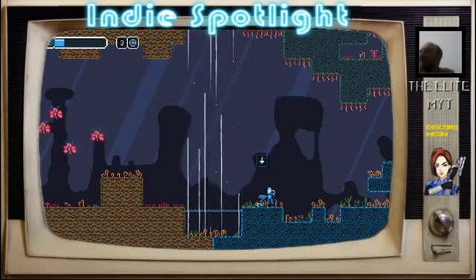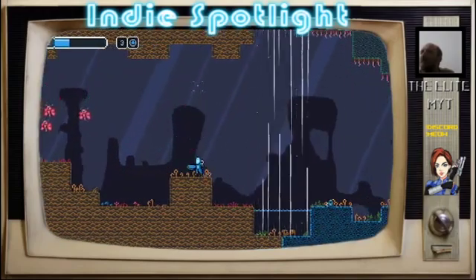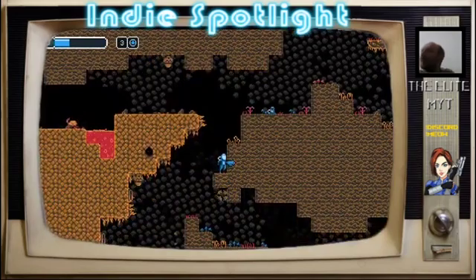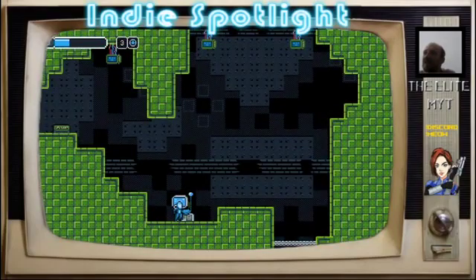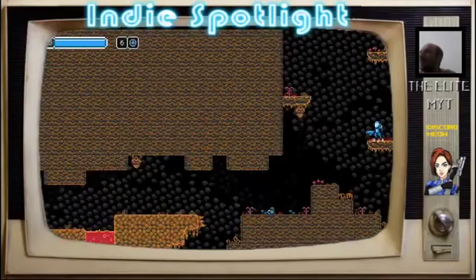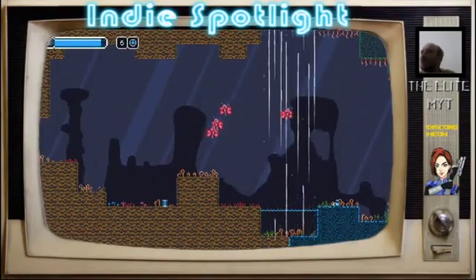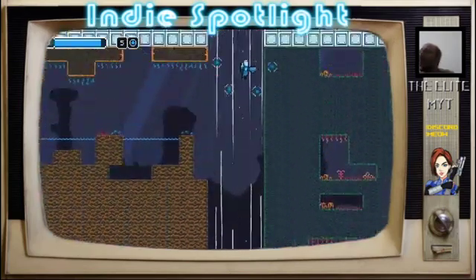Well, neither do I. Oh, there's a save point nearby — I can probably use that. Can I get back up? Yes I can — that's good. So that downward thrusters ability can get past the air things — that's useful to know. Oh look at that — I would say that dodging skill was skill, but it was nothing but pure luck.